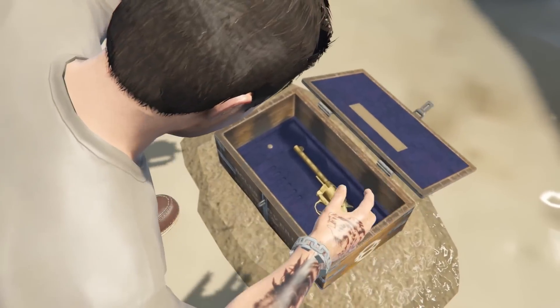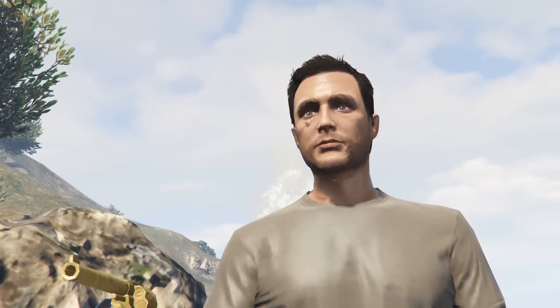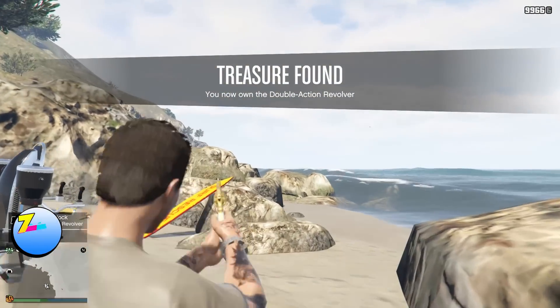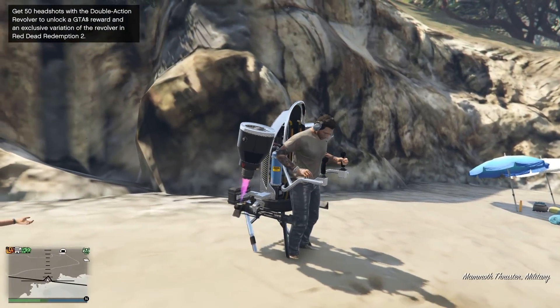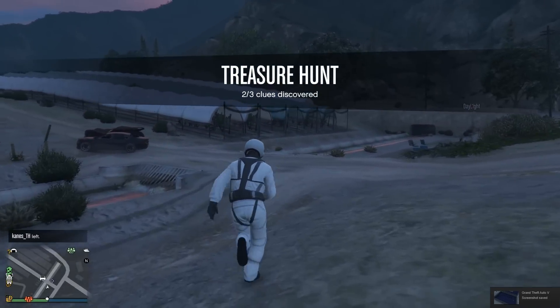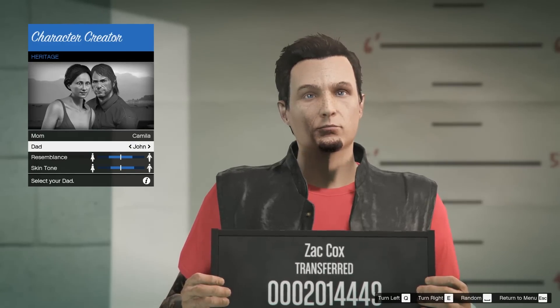Up next we've got probably the coolest one in this whole video — a treasure hunt added into GTA Online in December 2017. You follow clues and unlock a secret weapon from Red Dead Redemption 2, a game that wasn't even out yet. You can also unlock a variant of this weapon in Red Dead Redemption 2 when it releases, if your Social Club accounts are linked. Additionally, one of the clues in the treasure hunt is located at the base of the Tree of Skulls, further solidifying it as another Red Dead Redemption Easter egg in GTA 5.